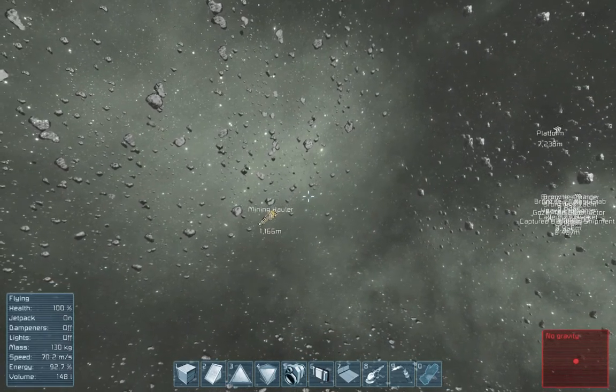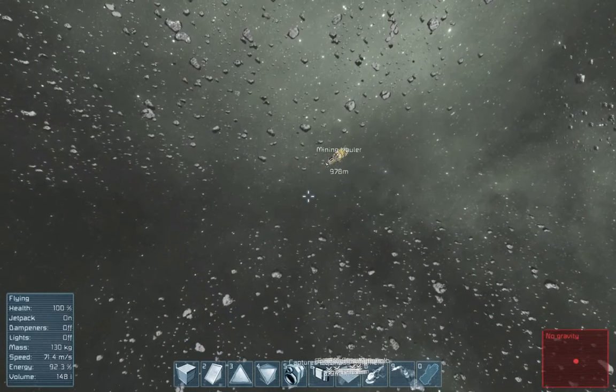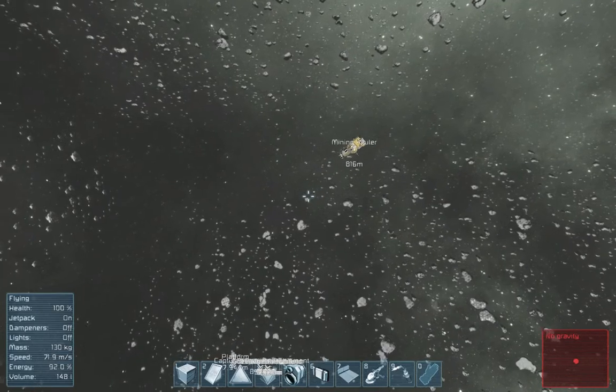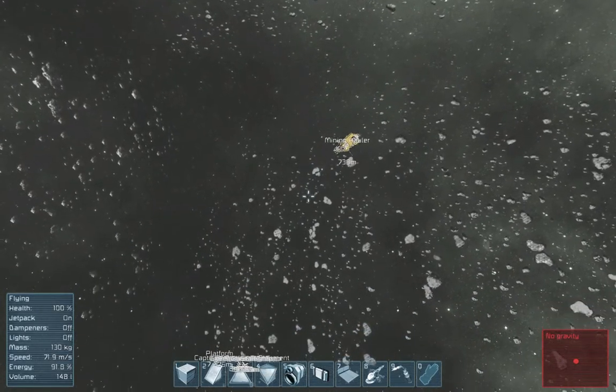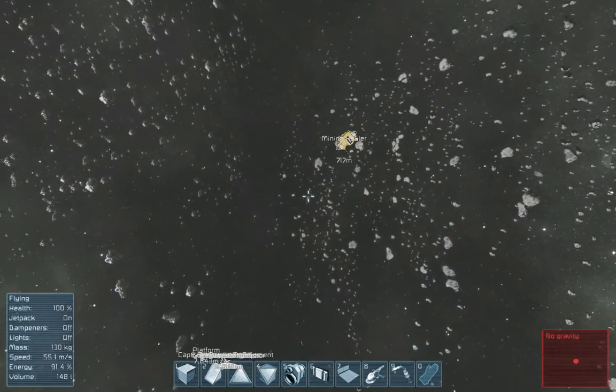Hello everyone. We're going to try and take this mining hauler by stealth. The problem with taking these ships by stealth is the fact that you cannot move faster than 3 meters per second, and they are hauling at quite a bit larger than 3 meters per second, which obviously can make it a bit of a challenge.